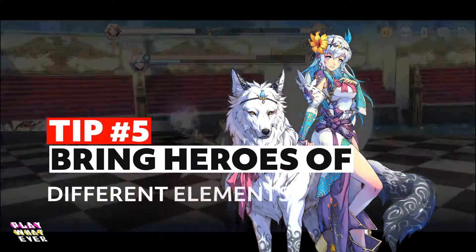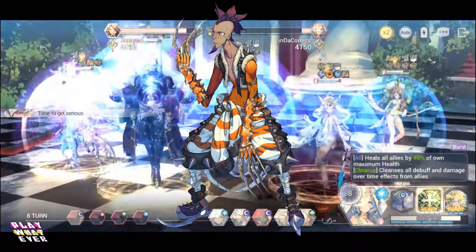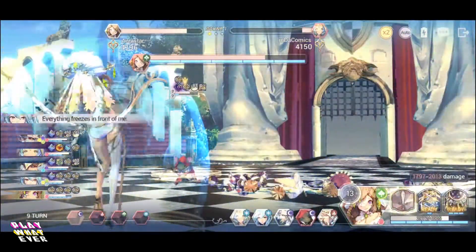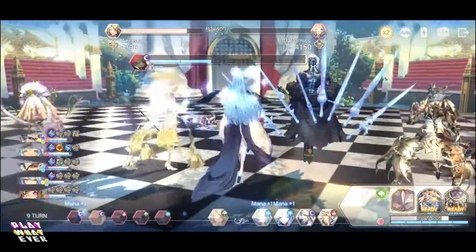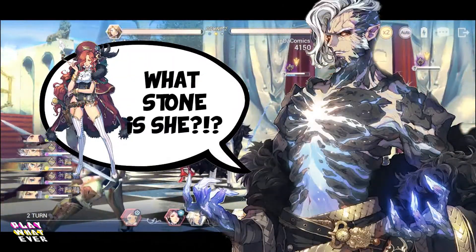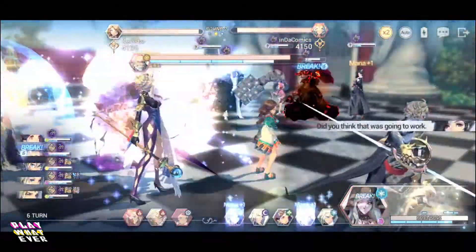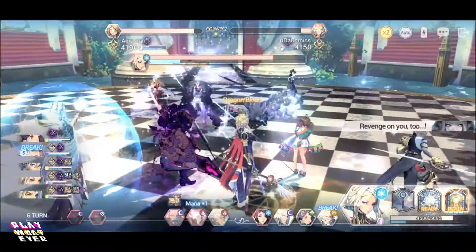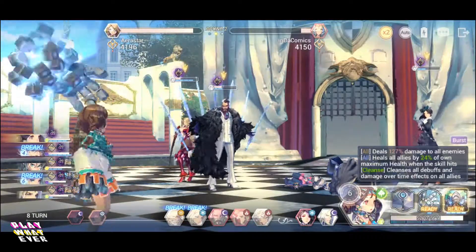Tip number 5: Bring heroes of different elements. A lot of your PvP success will come from whether you can break a hero by attacking a hero that has a guardian stone of your own hero's element. Only for your first 5-pass battle for levels under Challenger 3, or until you get to tag team battles which shows your opponent's guardian stones prior to battle, you will not know which hero has which guardian stone on your opponent's side. So it's best to bring along a variety to increase your chances of breaking a hero. This can come as a bit of a gamble, but increasing your chances is nevertheless always a good option — and there's nothing more satisfying than randomly guessing and breaking a hero during battle, especially if you're in a pinch.